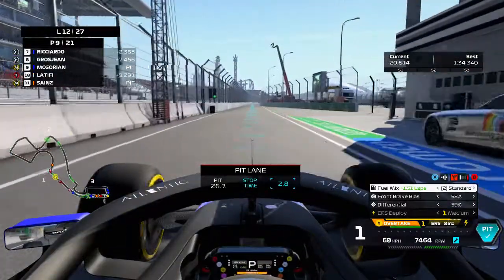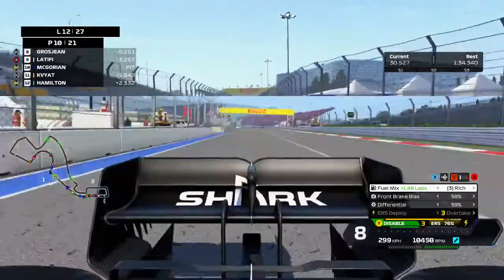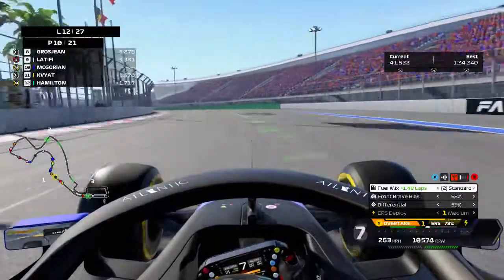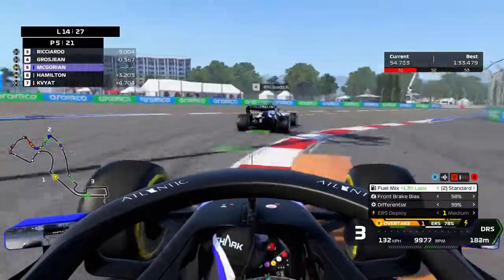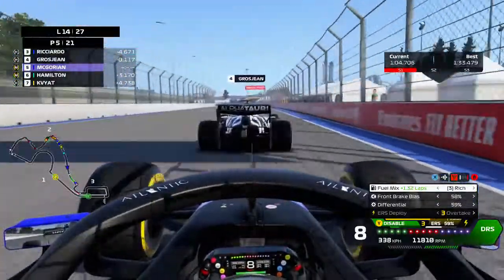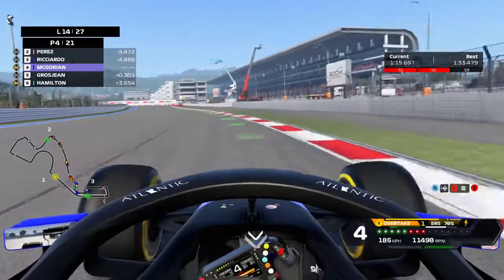Ricciardo goes past Grosjean, Sainz goes past as well. Kvyat is there, Hamilton is behind Kvyat — that's good for our race. Hamilton has not got past Daniel Kvyat yet, so we have a lot of free air to push away. Grosjean started on the hard tire so he's going to go long, probably into lap 16 or 17. Going for the overtake — DRS, slipstream — there's contact, bang, wheels touching around the outside. We go a little wide but we take P4!